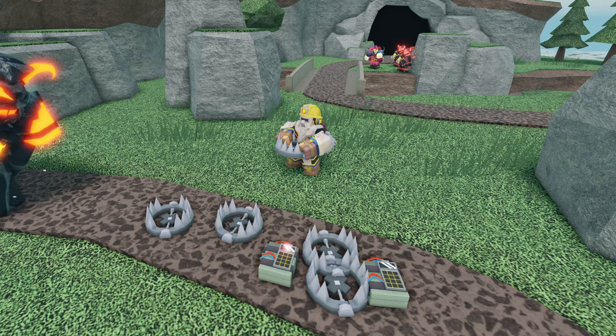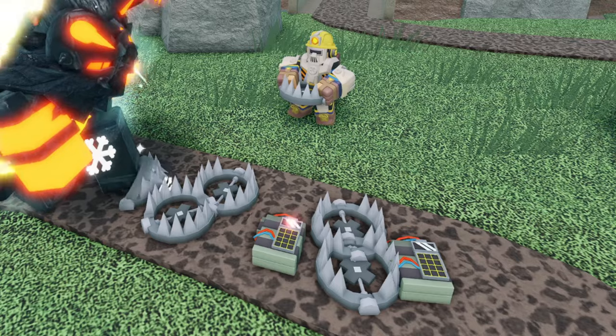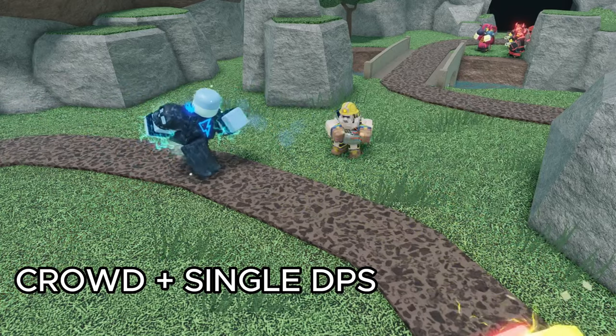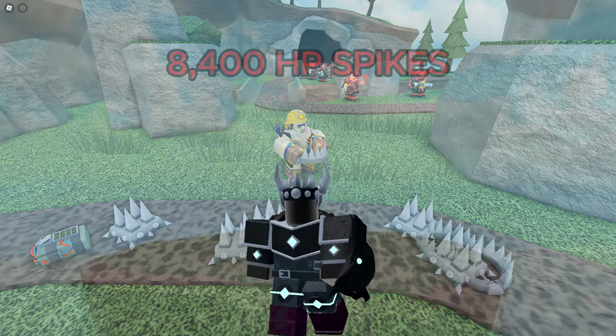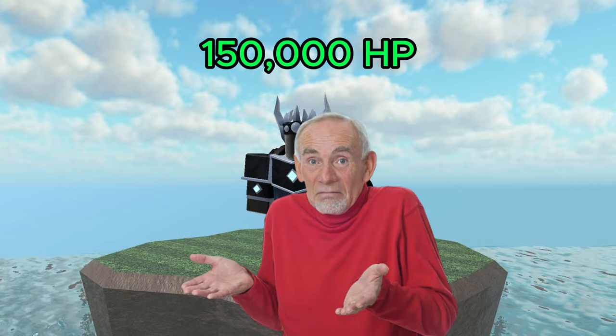When using this tower, I'd recommend placing a mix of bear traps and mines, as they work really well together. The bear traps will hold enemies in place, letting the burn effect deal the max amount of damage. This will also give it a good mix of crowd and single target DPS, letting it take care of most enemies. It also has a placement limit of 7, meaning you can get a spike pile with a total of 8,400 health. That's pretty good, but considering the Fallen King has 150,000 health, this won't do much against it.